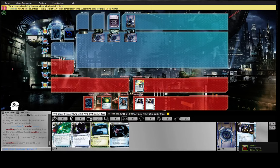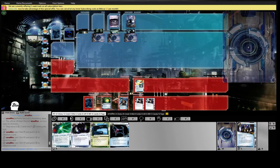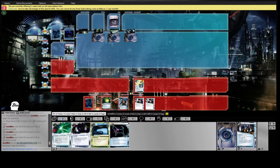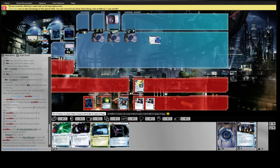Barrier or Code Gate — either's pretty good. So this might be an agenda push, it might just be an Adonis. Either way, we're going to have to just not care and do a bit of setup. We want to get to a point where we can just break any ice that we see and then de-rez it immediately, so we don't have to spend too many disposable breakers on it.